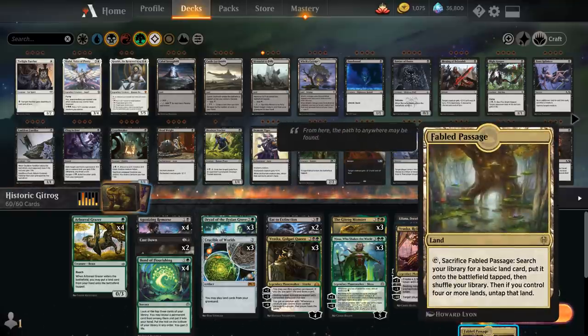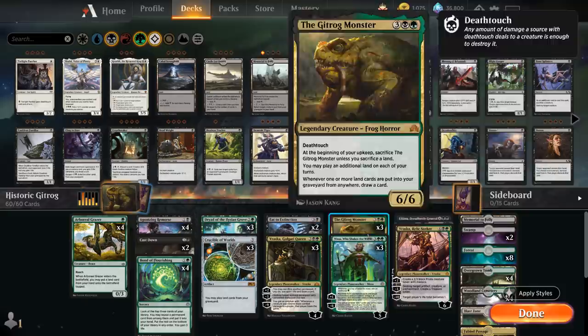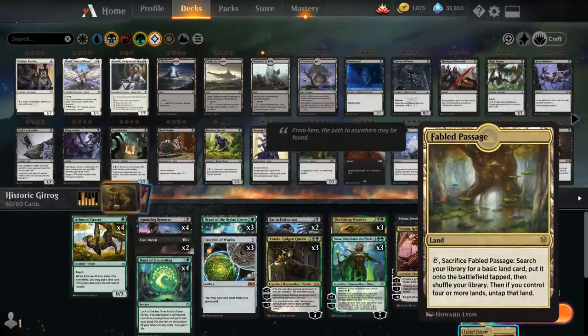And once we run out of basic lands, we can still sacrifice a Fabled Passage just to draw cards. The synergy between Crucible, Gitrog Monster, and some of our lands is quite powerful.